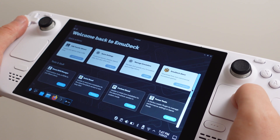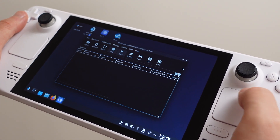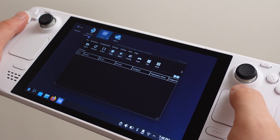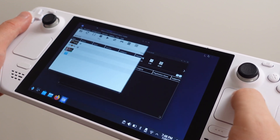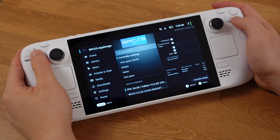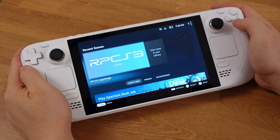Even if you already have the PS3 emulator installed from EmuDeck, you can also follow this guide. You will just end up with two options to emulate PS3 — one from EmuDeck and the other directly from RPCS3. This setup process is pretty simple, and this method will be more solid than the EmuDeck way.